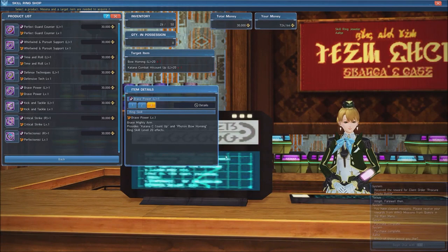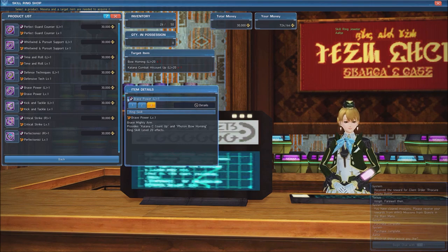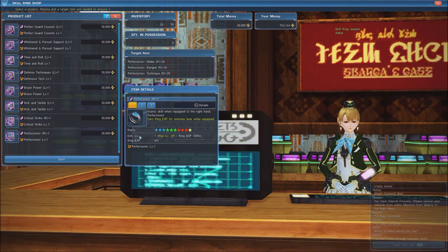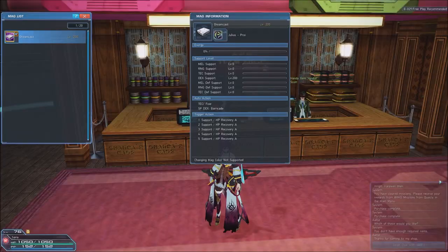For skill rings, we use Brave Power, which makes it easier to increase your hit count during Katana Combat, and Bow Homing, which makes charged normal attacks home in on targets when using the bow. We also use Perfectionist, which increases our melee and range damage when our health is above 75%. Lastly, you should be using a DEX mag with 200 levels of DEX support.